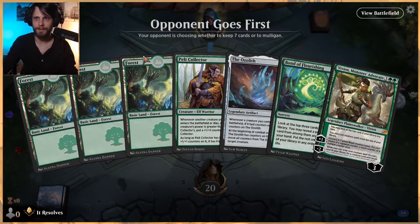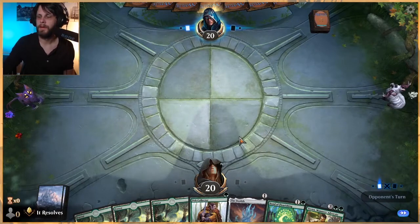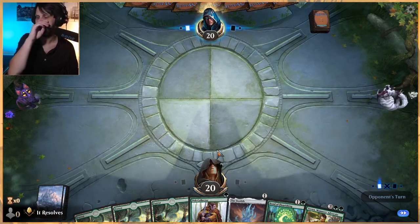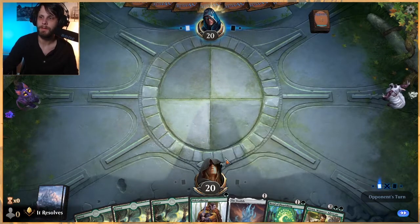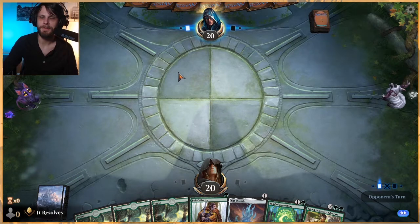The opponent is taking quite a long time to make decisions here. We're going to keep — the plan will be Pelt Collector first. Ozolith is a good turn-one play, but I'd rather get the creature down first and then hopefully pull up some counters while playing Ozolith later.